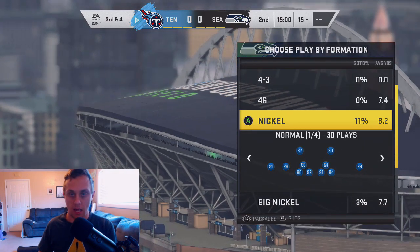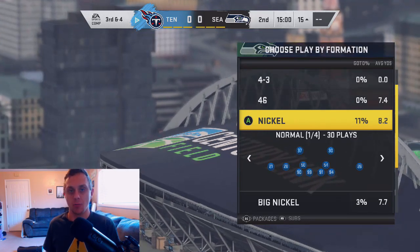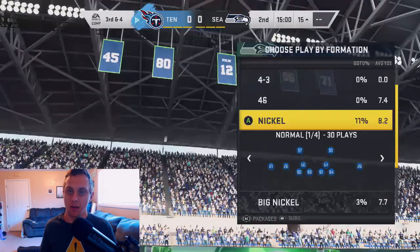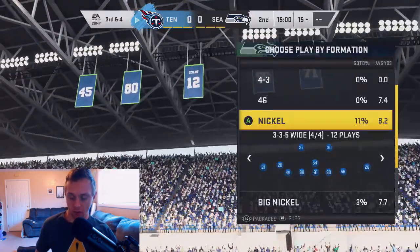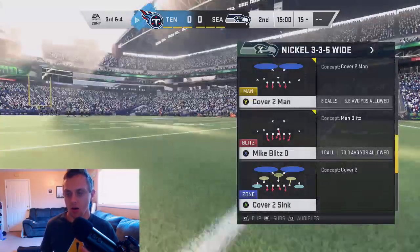Jadeveon Clowney, you could switch into an outside linebacker if you need to, so there's just an added benefit. On top of that, they also have Shaquem Griffin with 90 speed. If you can have somebody like that with secure tackler, it's going to be freaking amazing. So, 3-3-5 wide, we're going to be going into this cover two man.